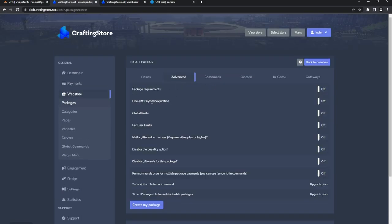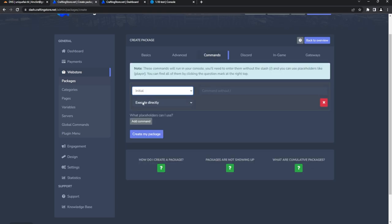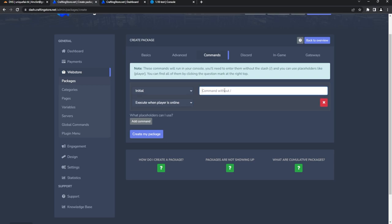In the Advanced section, you can set requirements — for example, a player must be at least Mage Level 2 to buy this rank. You also have options for Initial, Expired, Renewal, or Chargeback events. For the initial command, you can execute directly or when the player is online. I typically recommend when the player is online, because some plugins behave oddly until the player logs in.